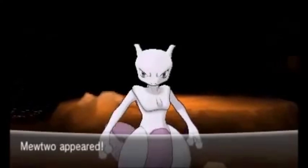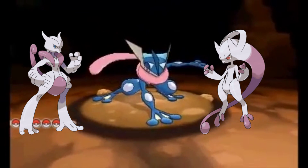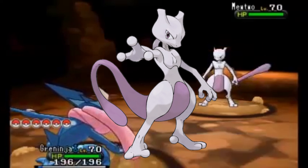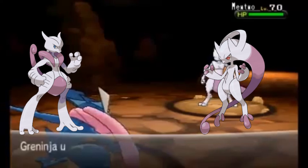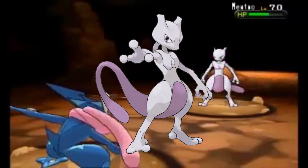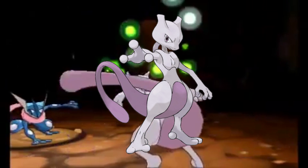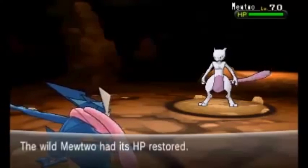Mewtwo's design was already pretty interesting before it had two different variations of a mega evolution. It looked like a one-of-a-kind creature — an experiment gone horribly, horribly right. I do find his mega forms appealing, particularly just one. But to me, this design embodies the idea that no scientist in the Pokemon universe should ever play god, and instead just throw a Pokeball at god.